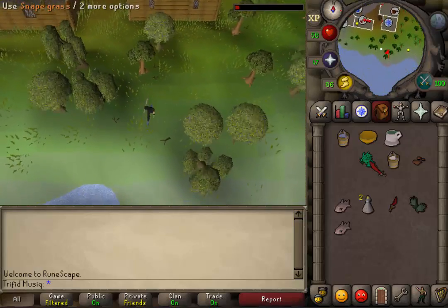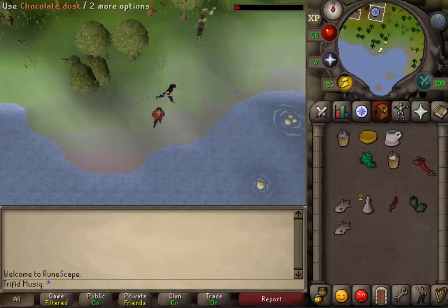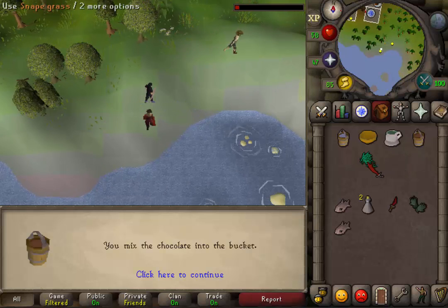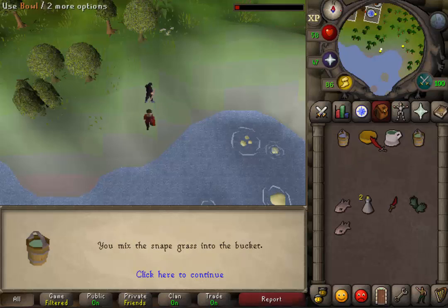For the hangover cure you will need Snapegrass, a bucket of milk, and chocolate dust. First add the chocolate dust to the milk, and then add the Snapegrass to the chocolate milk and you will get a hangover cure.